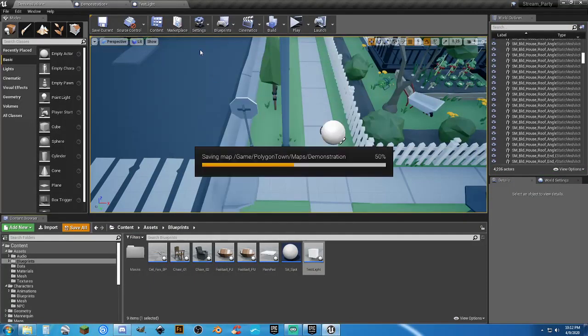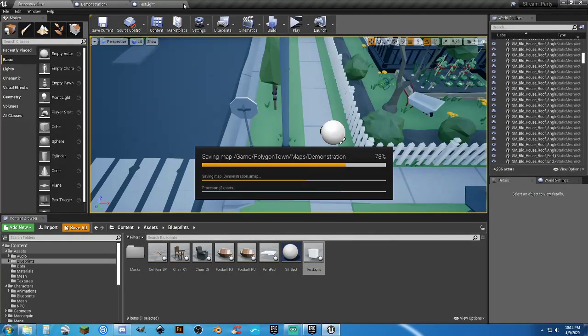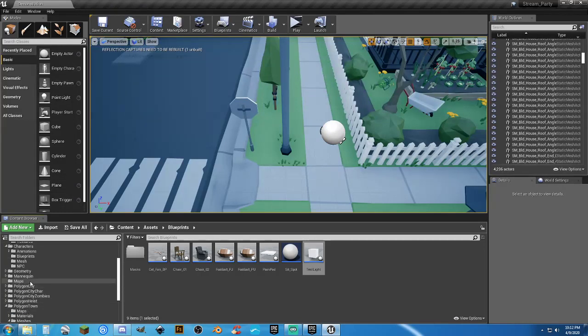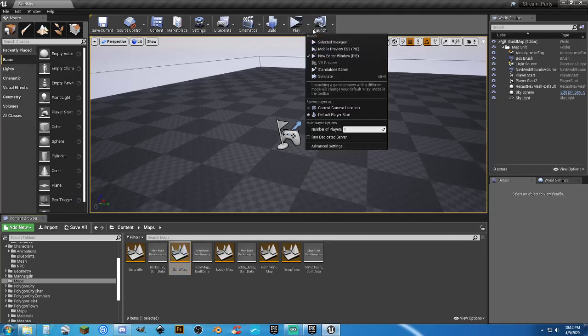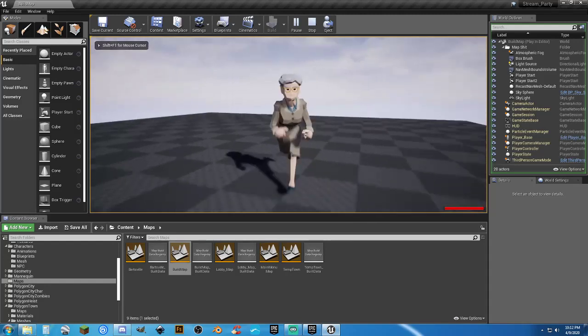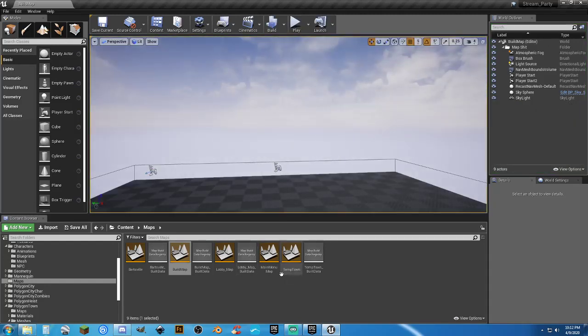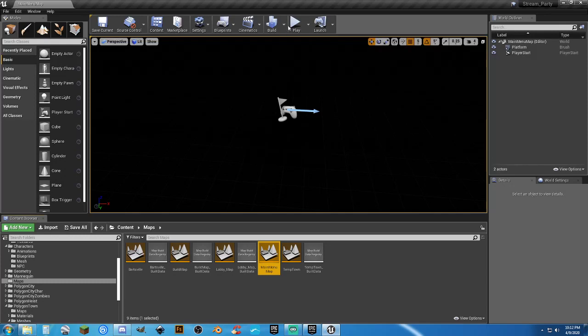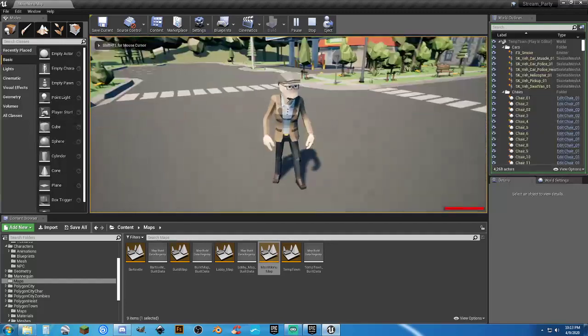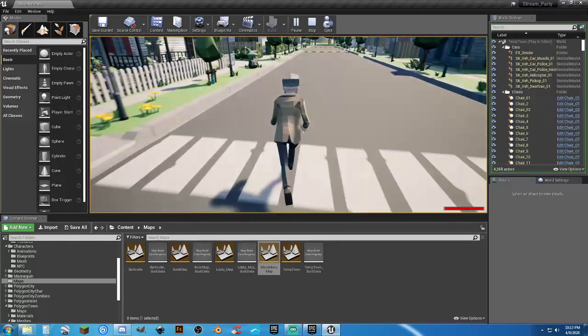I'm going to get out of this map and work on something else. If I don't want to be grandma anymore, I can go back to the main menu, select male, it automatically saves, and then I go into single player — I'm the male character now instead of running around as grandma.